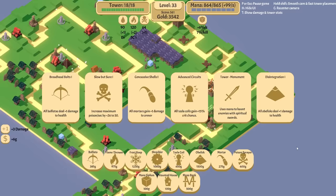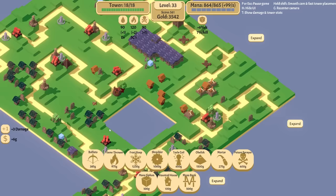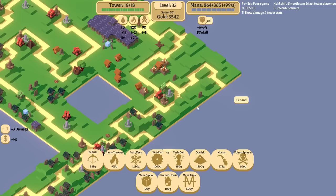Crits here. We can get the monument tower — that's dirty. The slow but sure increases poison per second — that's kind of a big one. We have 3,500 money. What do I want to use it on? We have this going on pretty good here. One of everything there could be good. We could get another tower, we could upgrade things. We should upgrade this guy a little bit.